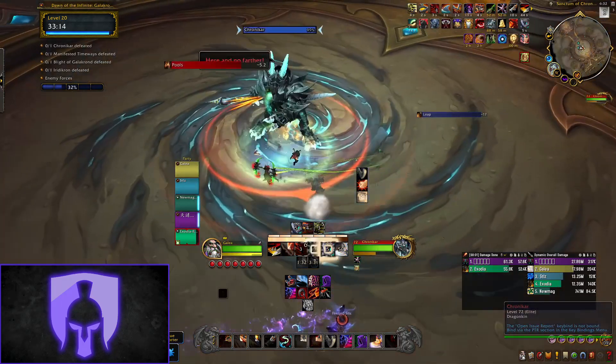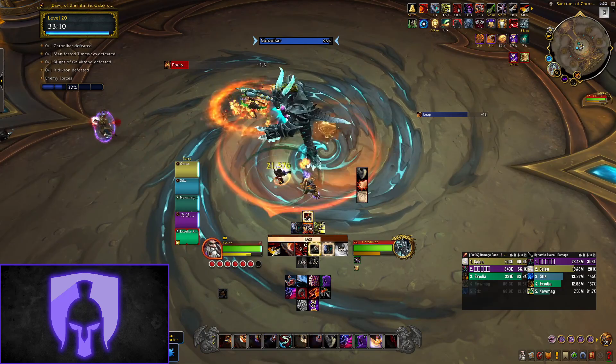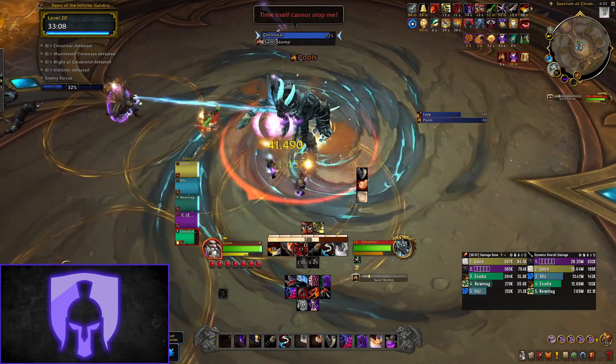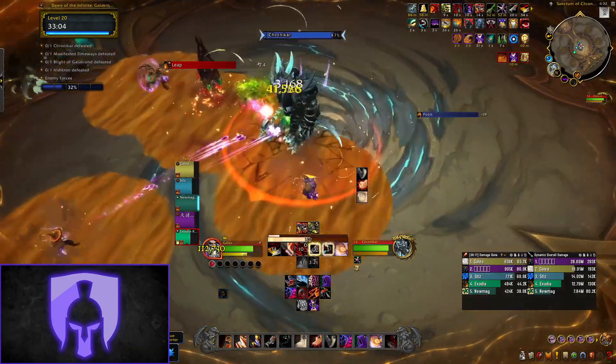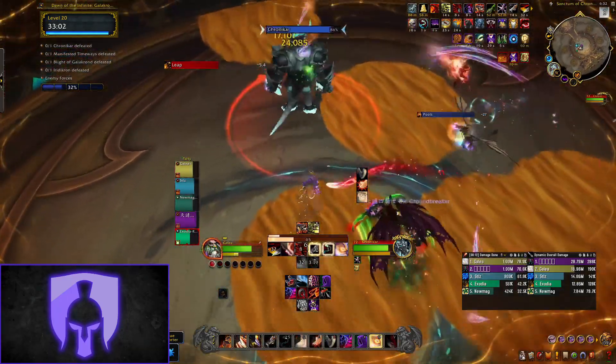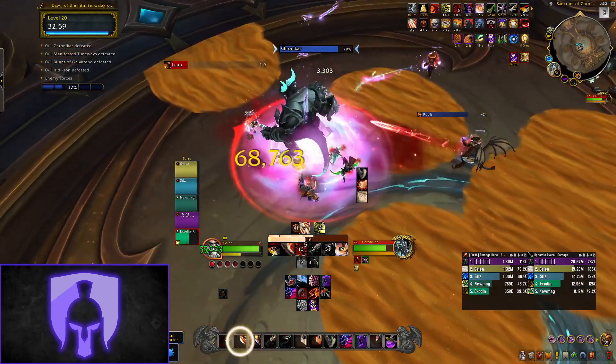Next up we're on to our first boss of the dungeon, Chrono Car. This boss has three major abilities. The first is Sand Stomp — all party members will be targeted by a swirly and leave a pool of goo on the floor after a short time. Stay close to the boss and move the boss around the room, and absolutely do not overlap circles or you will probably wipe.